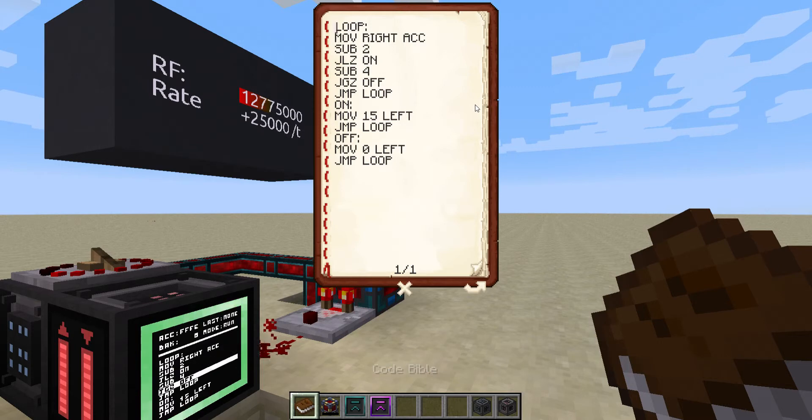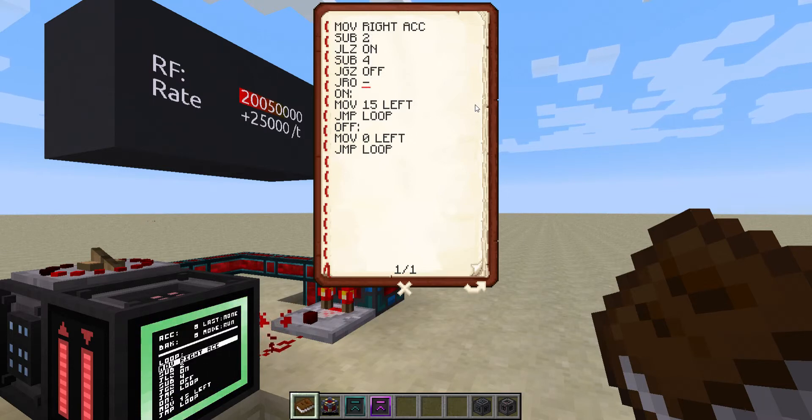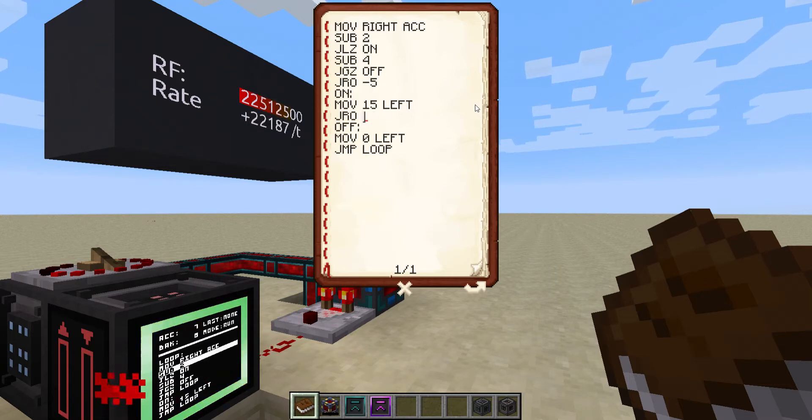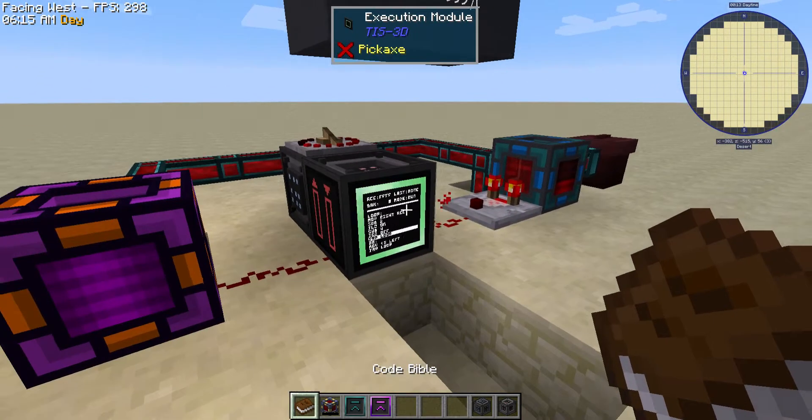You can also save some lines of code by getting rid of the loop label. Instead of jumping to the loop, we can jump to a relative offset. Let's see — one, two, three, four, five — so jump relative offset negative five. And then jump relative offset negative eight, and jump relative offset 11. That saves us a line of code, but it functions exactly the same as before.